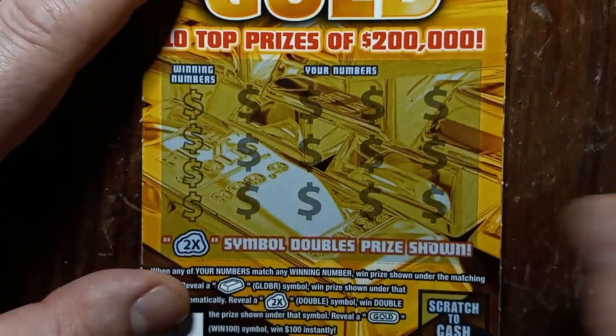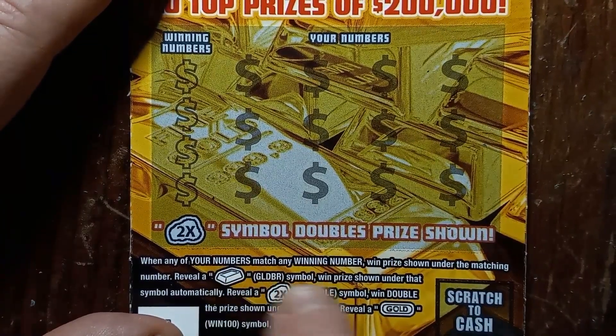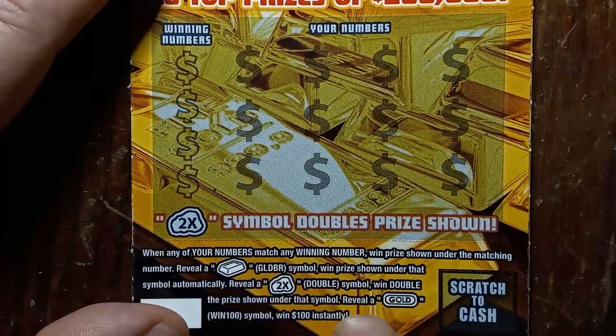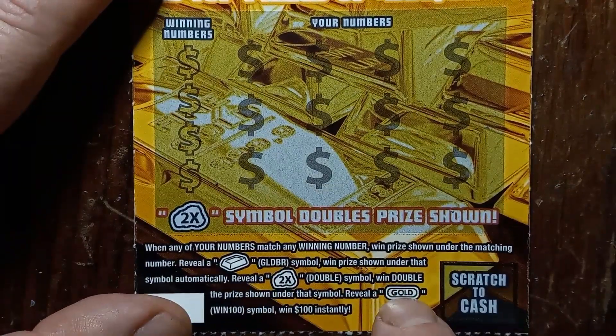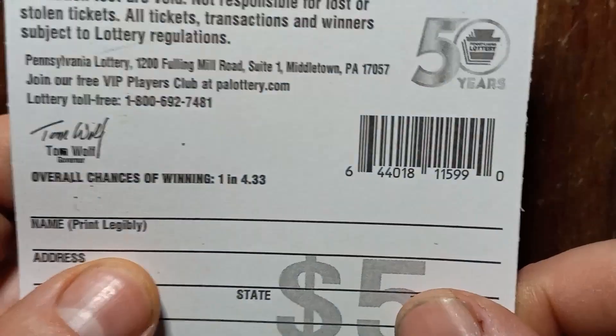On to Ready, Set, Gold. On here we're looking for number match, gold bar — you win what's underneath — two times gold nugget, you win double the prize, or gold wins $100 instantly. Odds on this ticket are 1 in 4.33.